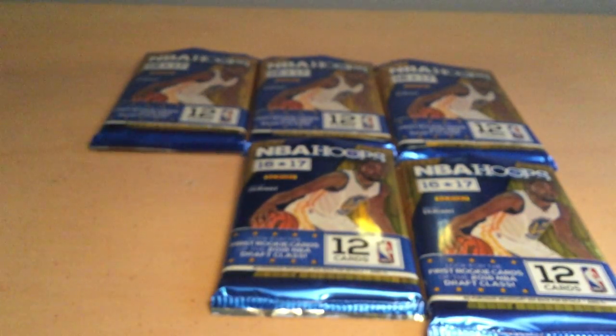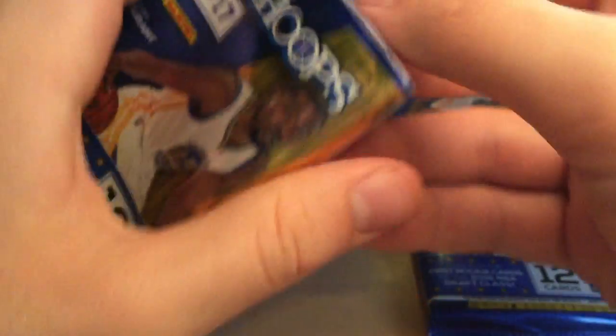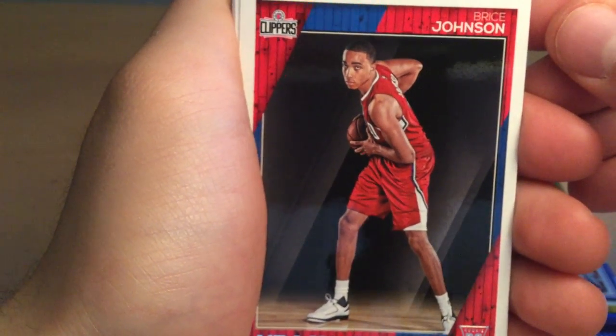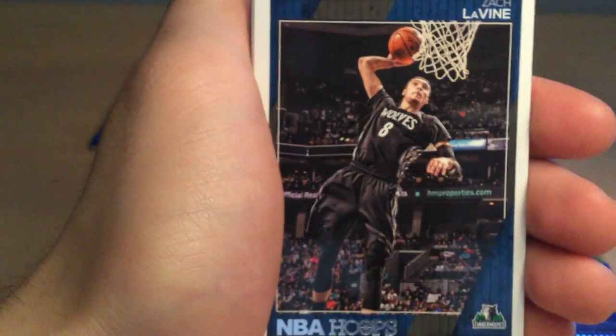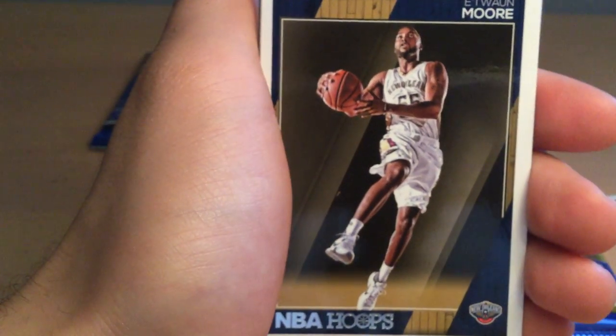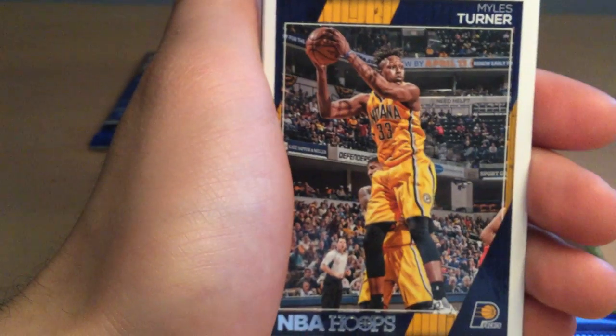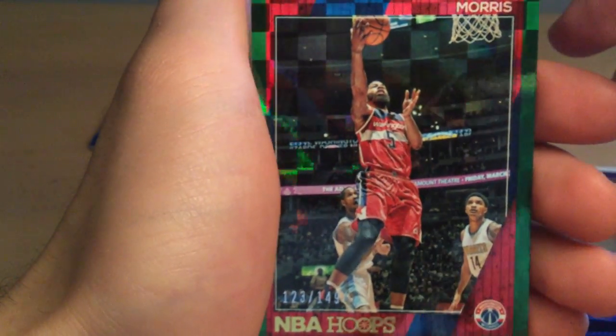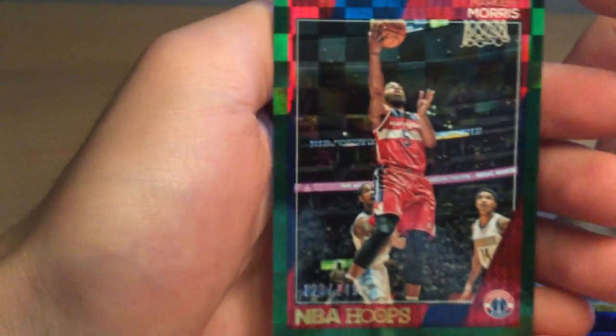Let's get to the second one. Second pack: we have a Bryce Johnson rookie card, Zach LaVine, Jae Crowder, Etuan Moore, Miles Turner, J.J. Redick, Julius Randle parallel card, Markieff Morris. Pretty cool.